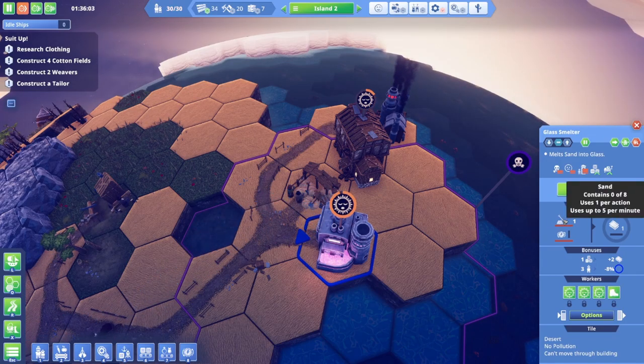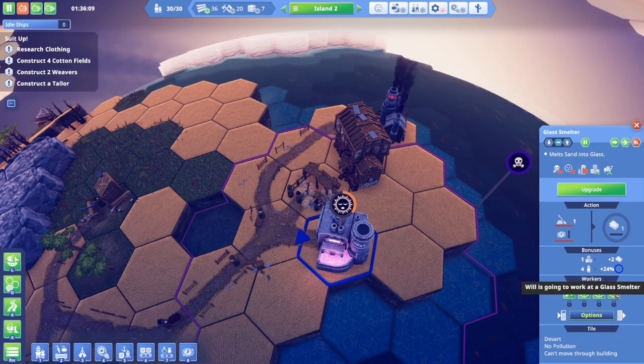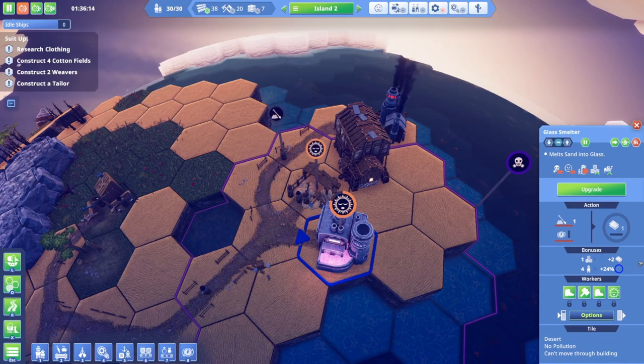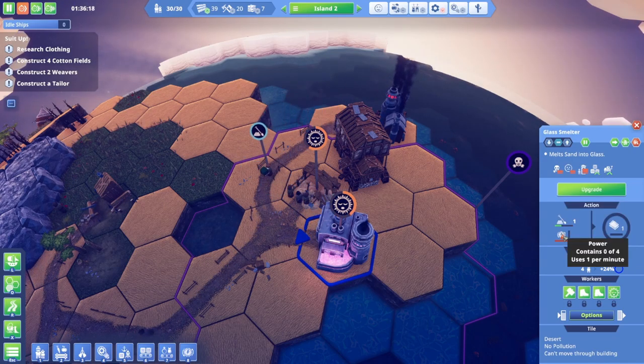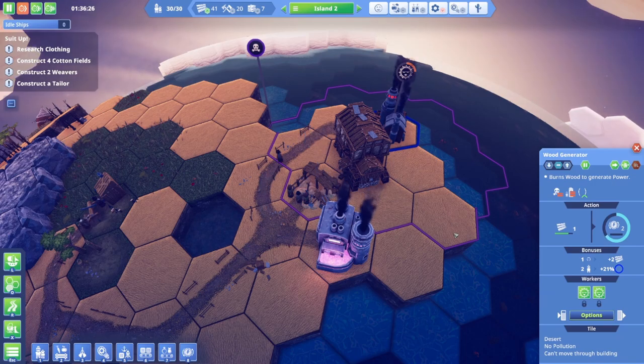So it takes sand. All my workers are hot — they've got to cool off, then they'll start making stuff. It says it doesn't have any power. Why doesn't it have power? Workers are too hot. So it's the whole problem — my workers are too hot because I don't have clothes, but I can't make clothes because my workers are too hot.